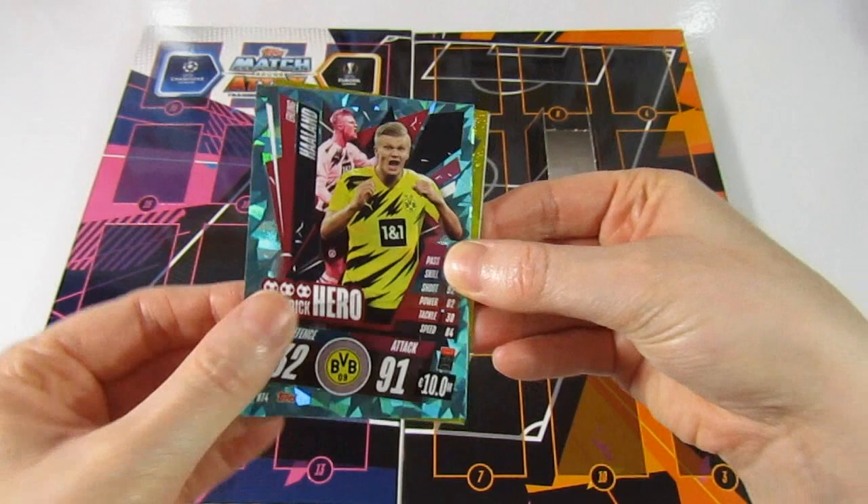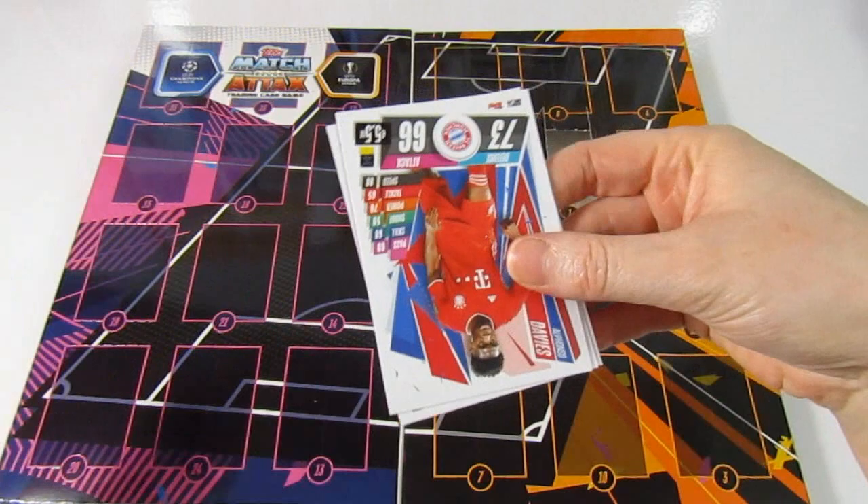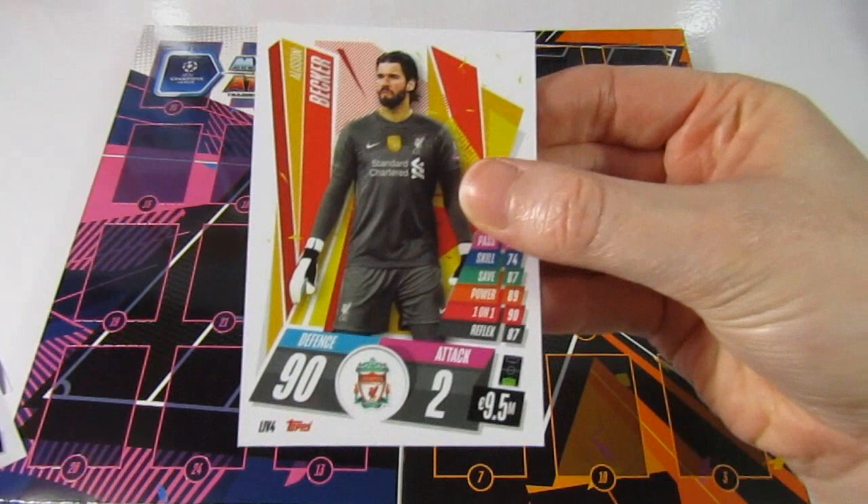Then we have a Vinicius star player, a Davies, a McGregor, and a Becca to end. So on to number two then — it feels really nice, thicker than normal I would say.